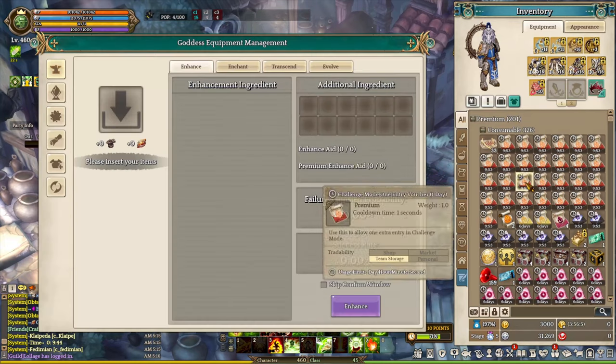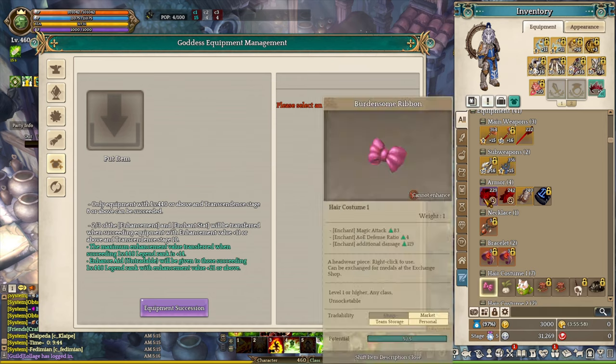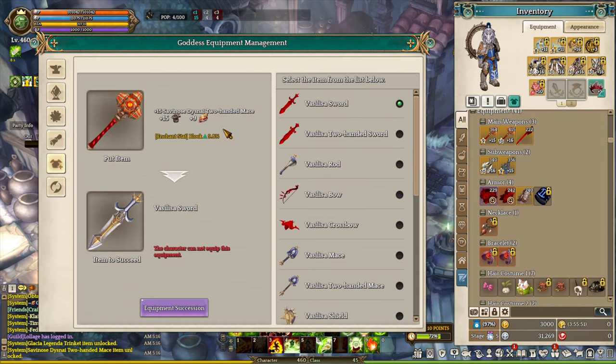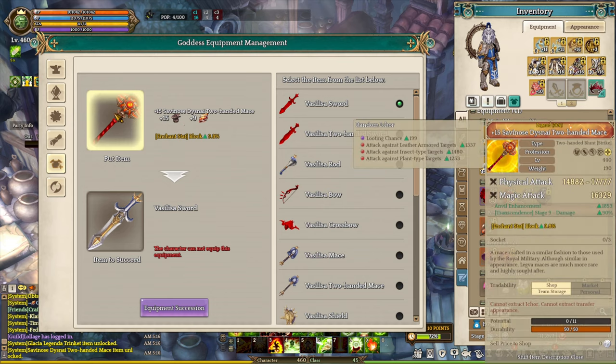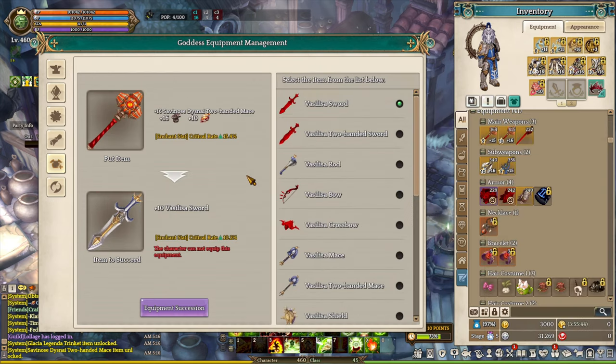Next, we are going to craft or transfer the level 440 legendary equipment into level 460 Goddess Equipment. There are a few key requirements: your legendary level 440 must have Transcendent 10 and plus 11 enhancements in order to keep the enhancements when transferring into the Goddess Equipment. For example, my secondary weapon has plus 15 and Transcendent 9 — it will not keep the enhancements. My other weapon has Transcendent 10 and plus 16, which allows me to keep the enhancements. The values will lower slightly, but the stats from Goddess Equipment compared to level 440 legendary are much higher.